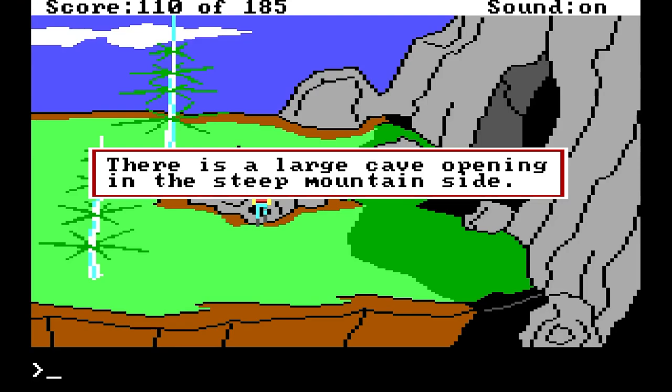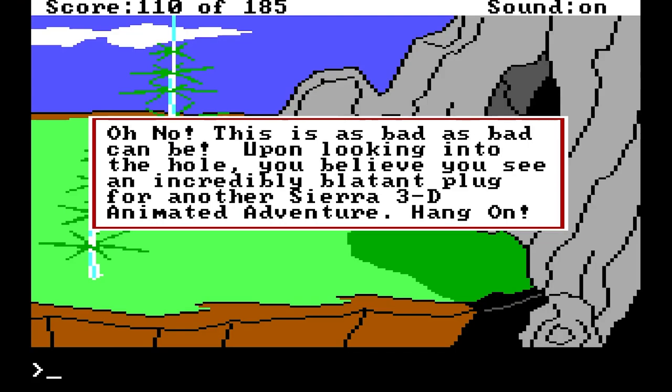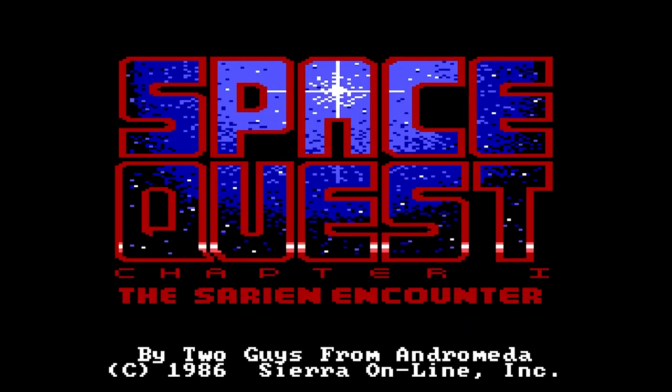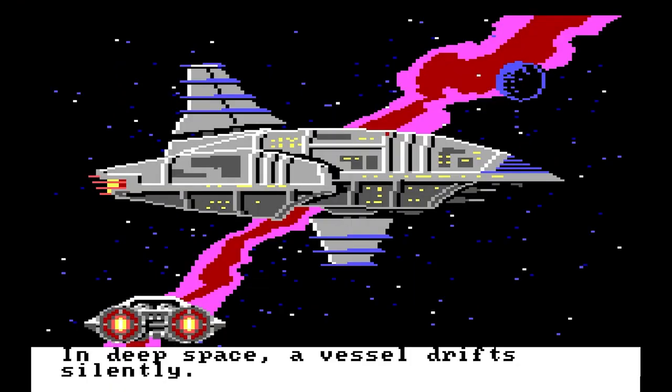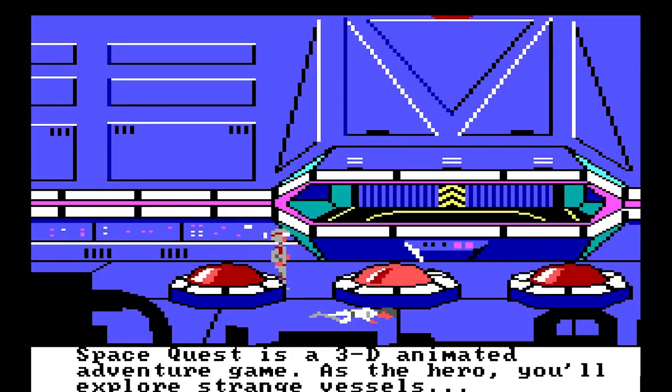There's a large cave opening on steep mountains. There's a hole right here. This is as bad as bad can be. Upon looking into the hole, you believe you see an incredibly blatant plug for another Sierra 3D animated adventure. Well, this is a funny and creative way to plug your game. Unknown to the dreaded Sareans — Space Quest is a 3D animated adventure game. As a hero, you'll visit bizarre planets.